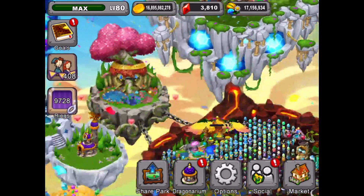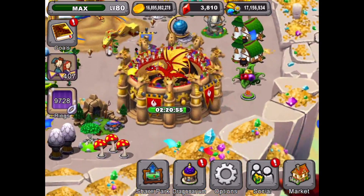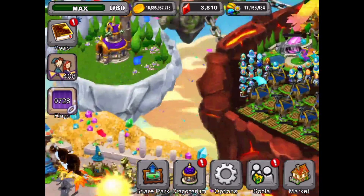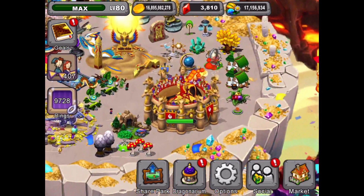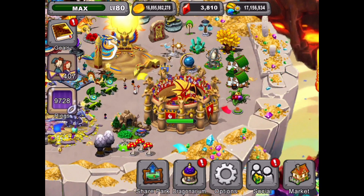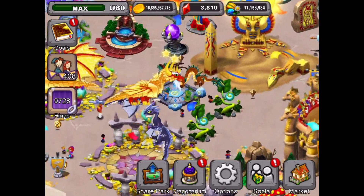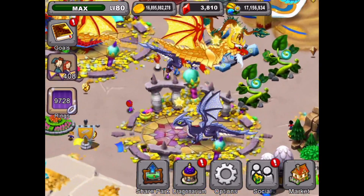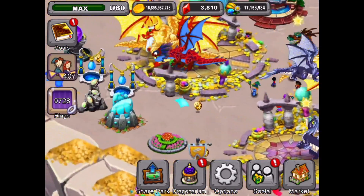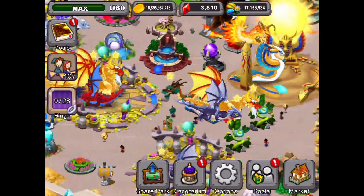Let's go check out our Coliseum and see if it's done. Almost — we got a few more hours left on the Coliseum there. We got our Elder Fire Dragon in there battling away. And let's go see if we can find our Banner Bearers — our Elder Banner Bearers and our House Dragon Banner Bearer.